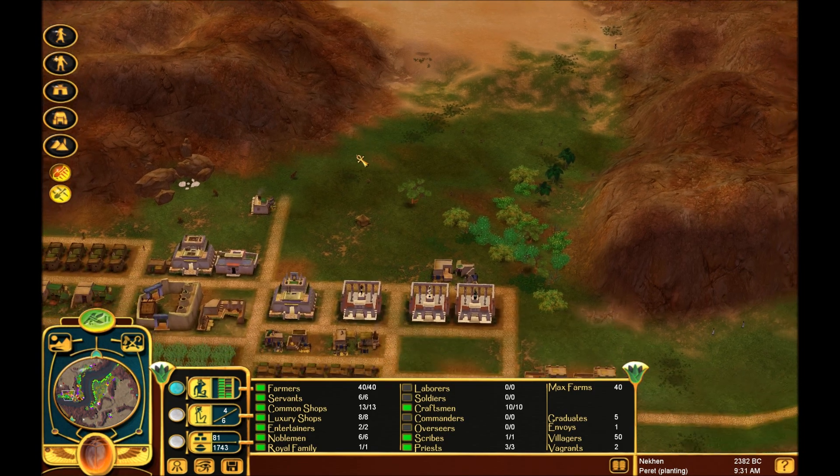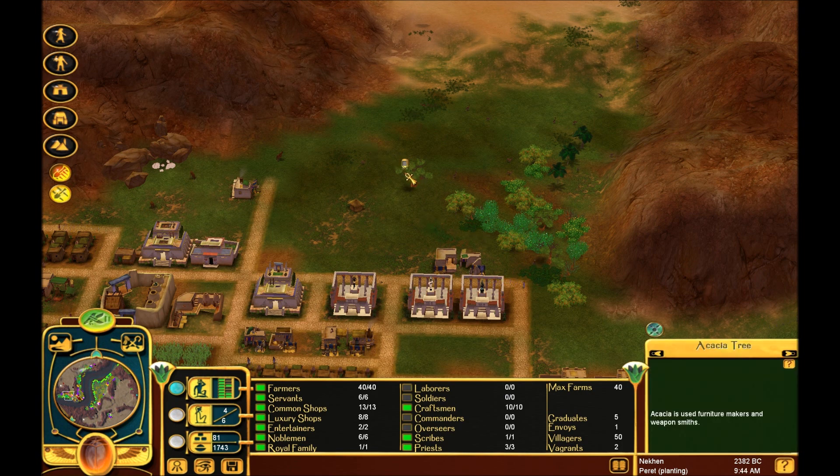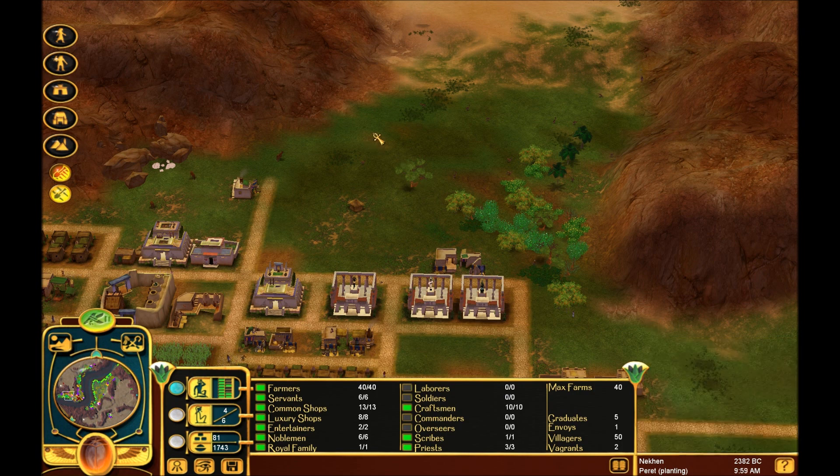Really, with this map, since it's an easy map, it makes it very easy on us. When placing your weapon shops, weapon shops use the acacia tree - the same thing that weapon makers use. They just make their spears and bows out of the wood from the acacia tree. Charioteers, however, make their chariots out of cedar, so we won't be able to make any of those for this map because there's no way to get cedar here.